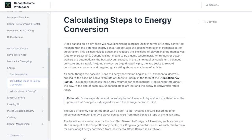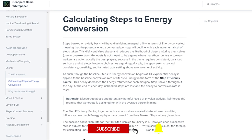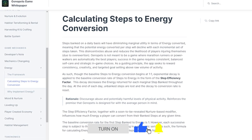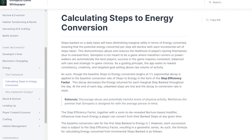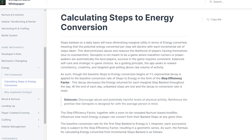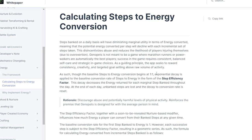Steps need to be converted into energy to be used in the game. Energy is not a token — it's essentially action points within the game that you can use for leveling up, earning, exploring, and battle. The steps-to-energy conversion follows an exponential decay function, where every incremental step you take gives you slightly less energy, so it's not beneficial to walk 50, 60, or 70,000 steps a day in terms of earning energy.